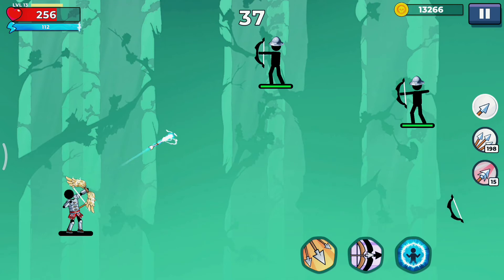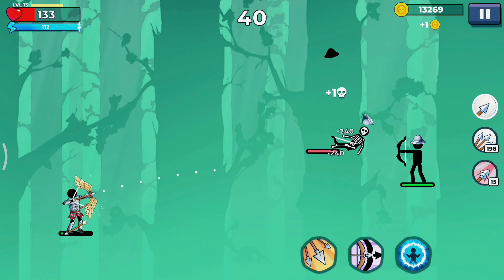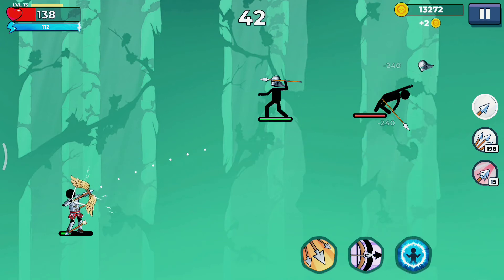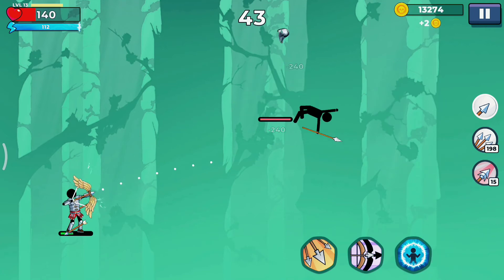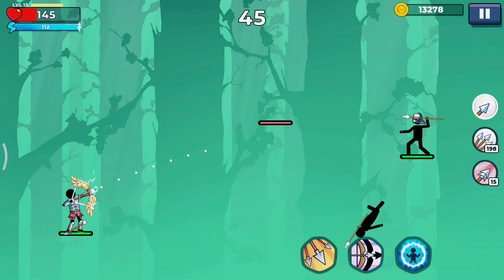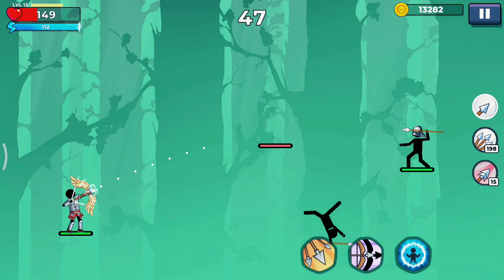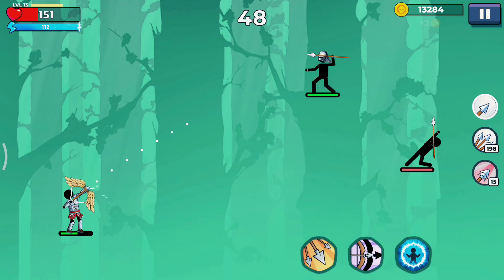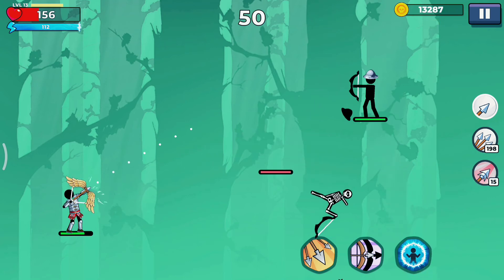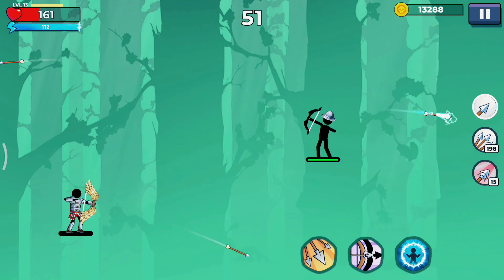You have decent choices when it comes to decking your archer in different armor and skills. The choices aren't many, but common sense dictates that the pricier ones are better. Getting gold isn't difficult and you can double your gold by watching ads after receiving your level reward. There are no daily incentive rewards, but you do get crates containing gold, food, and gems after some intervals. You can also get additional gold and food by watching ads.